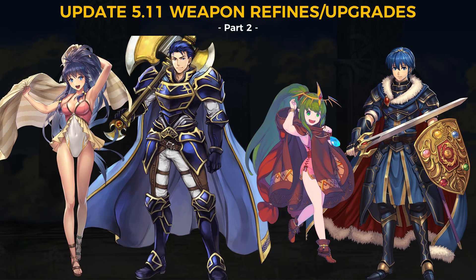Continuing on with part 2 of the update 5.11 new refines, this time we're covering Summer Tana, Legendary Hector, Legendary Tiki, and Legendary Marth. If you missed part 1 where we talked about Kaze, Linus, Cliff, and Hellbindi, I'll have links to that video in the description and in the card. Now for part 2 we have a lot to cover so let's get going.